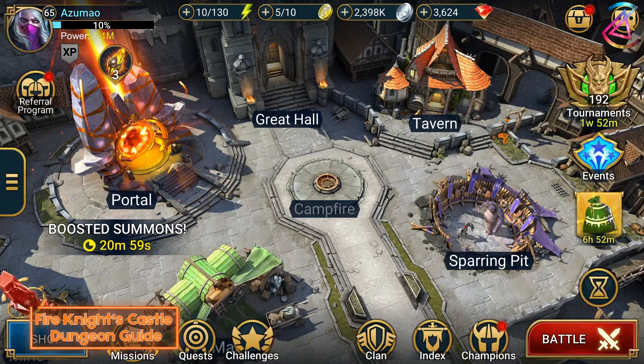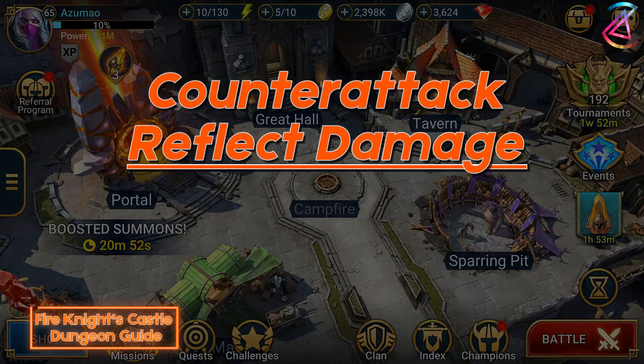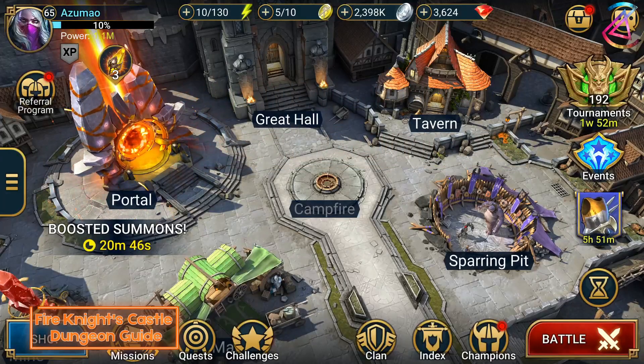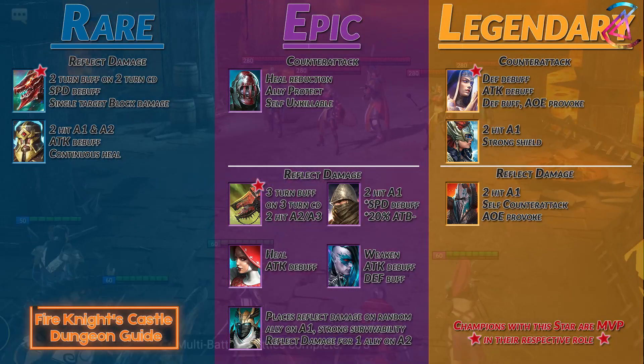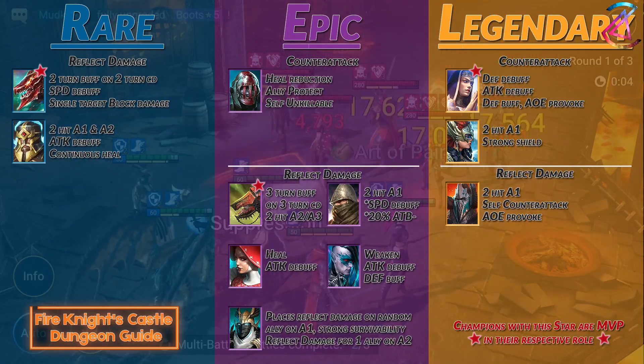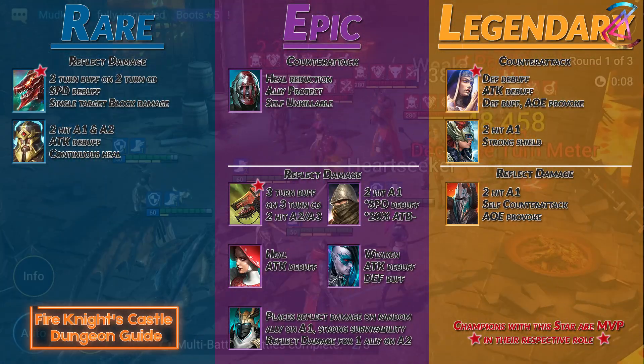Now on to the last strategy — or should I say strategies? They have a similar concept, so I grouped them together. These are fairly simple. The theory is that your team breaks the shield after the boss attacks your team. For counter attackers, you only have a choice between three characters. Marta is MVP here, since she provides defense break on her A1, decrease attack, defense buff, and an AoE provoke. She has everything in her kit to make your team survivable through the waves and the boss stage.